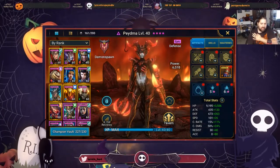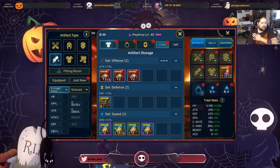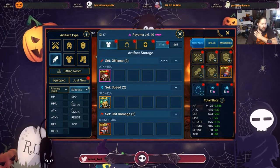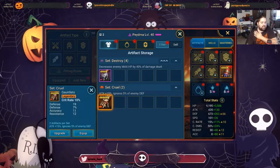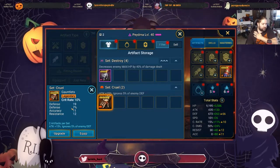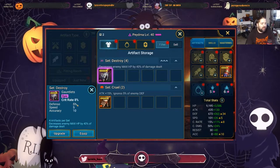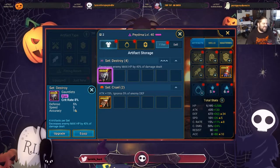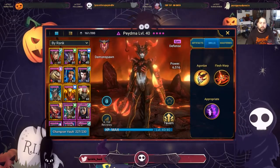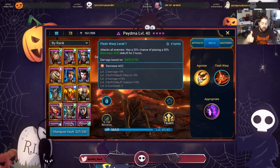Now that we have her speed boots on — speed is very necessary so we want to make sure she gets her turns — next we're going to search for her gloves. We want crit rate gloves to get her up to 100% crit rate as quickly as possible, and then we want things like defense percentage and accuracy so she can land her debuffs and gets the benefit of defense percentage. Here we have defense, speed, and accuracy — this is absolutely perfect. We definitely want to get some speed up so she attacks before opponents, especially to get that decreased accuracy off before they attack.